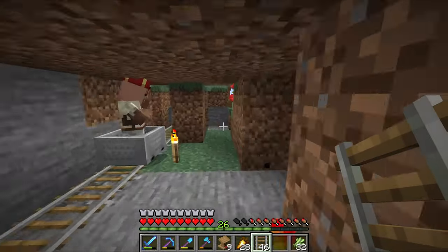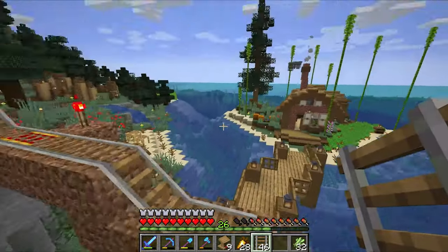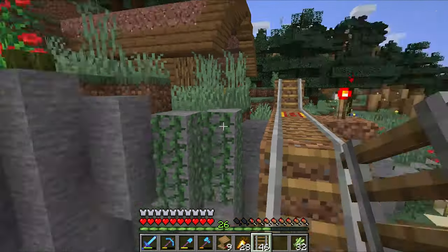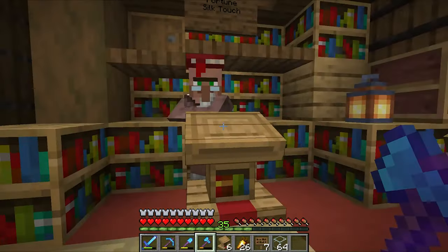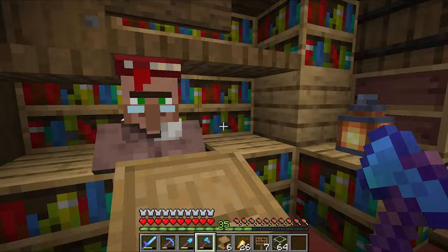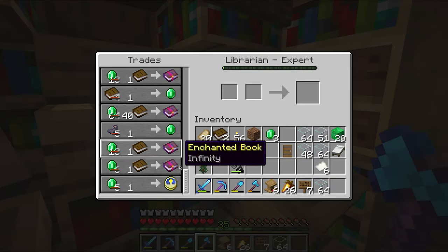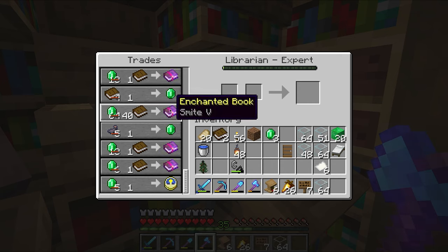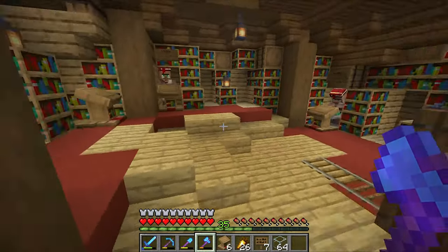So I'm going to get these guys moved over. I already got a bridge built up because I already have five of the other villagers that were all cured up in there already. I got a lot of our villagers down into the library here and I've just been trading with them a ton — got most of them near maxed out. We got some really good books from some of these guys. Like this guy is super good: silk touch, smite five, infinity, and then another silk touch — super sweet.